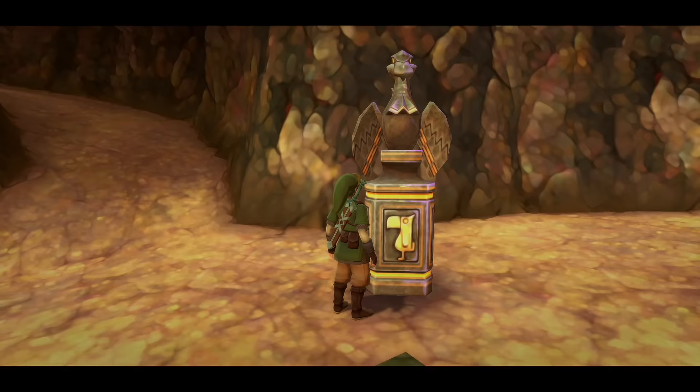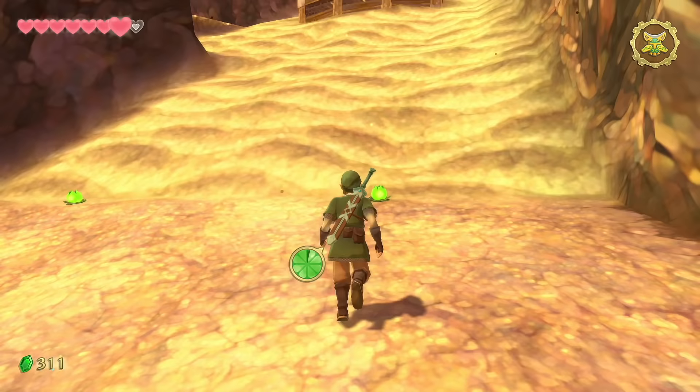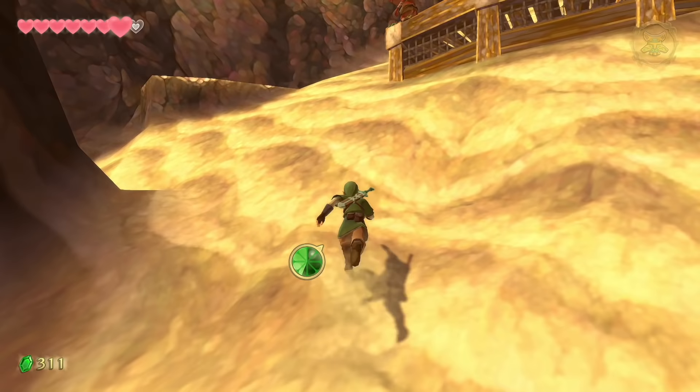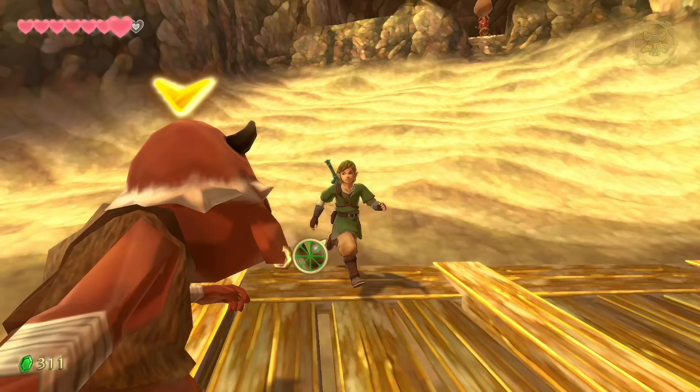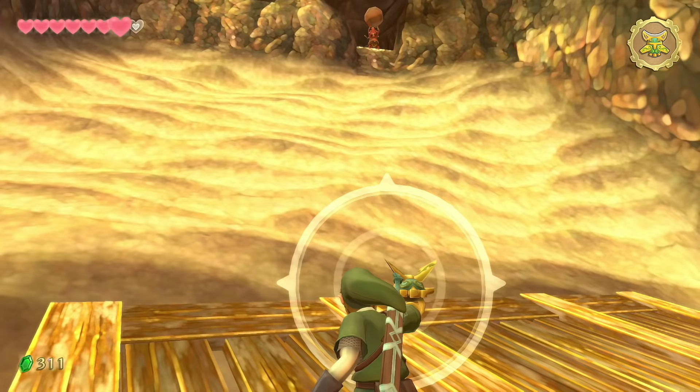You'll see rocks to the right you can't access yet with a bomb, so head left. Hop over the lava to a large slanted sandy area. Run up the left side, take out a Bokoblin, head up with good timing, and knock them down — they may drop hearts or item drops when rolling.